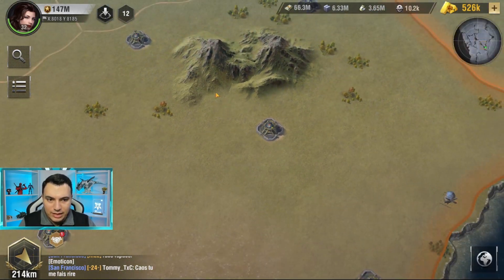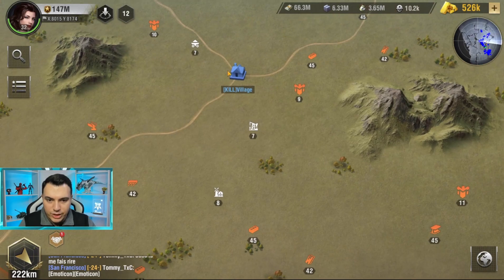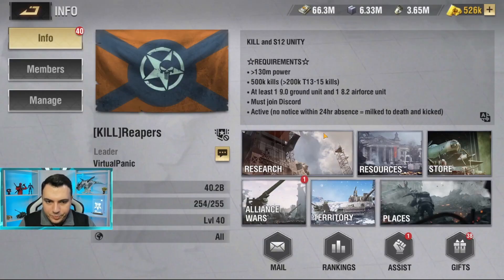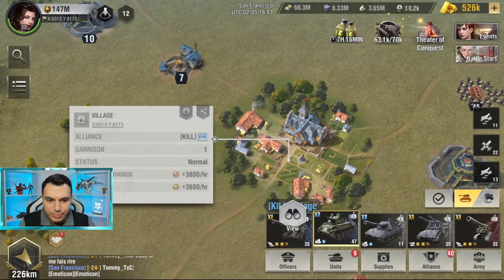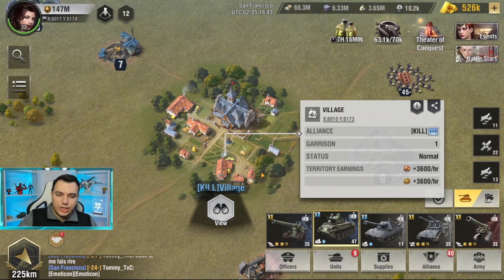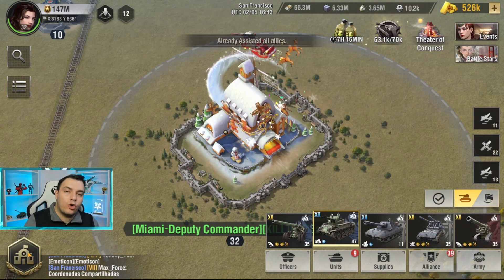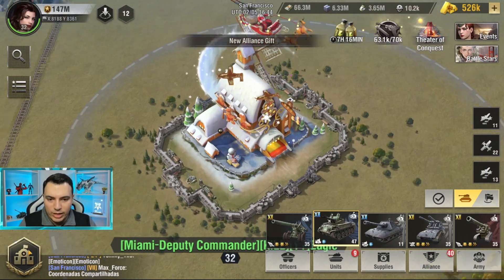You can see exactly the coins being earned through the village — just go to the village and check it out while you're actively building. The more time you spend contributing to a build through the village, the more Alliance coins you'll be able to obtain.